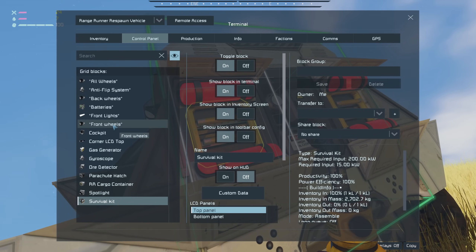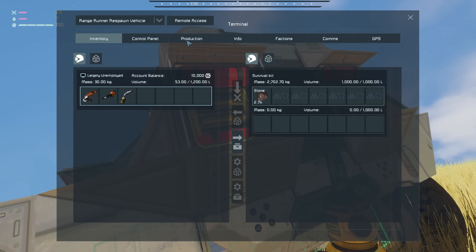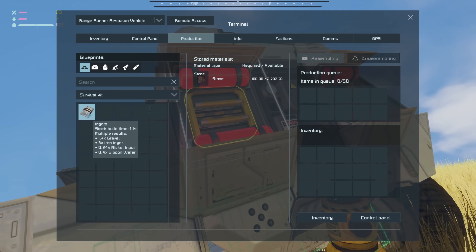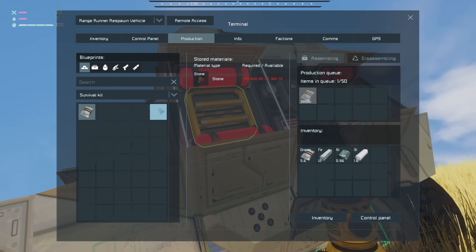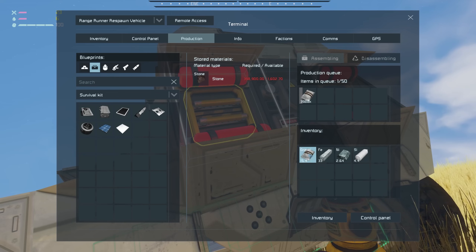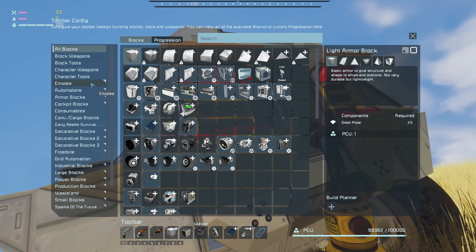Let's go ahead and bump those back wheels up a little bit — let's make the suspension strength eight percent. There we go, get that back off the ground now that it's heavy. I'm going to go over to the production tab, speak to my survival kit, and tell it to produce ingots. I'm going to hold Ctrl+Shift and left click to queue up like 4,000 of these — basically if I ever put stone in this machine I want it turned into ingots. Iron, nickel, and silicon are used to make components, and gravel inexplicably will be used to make food.